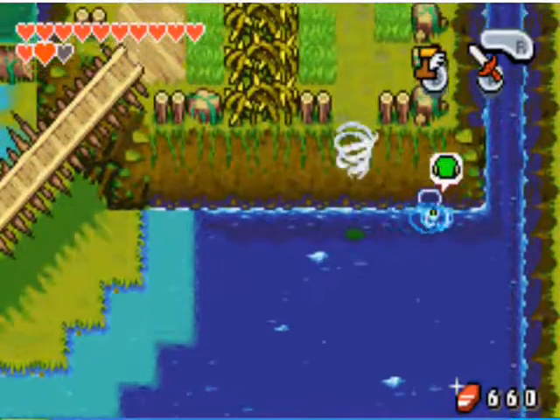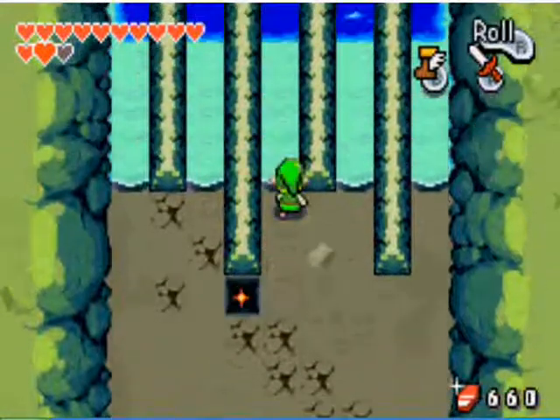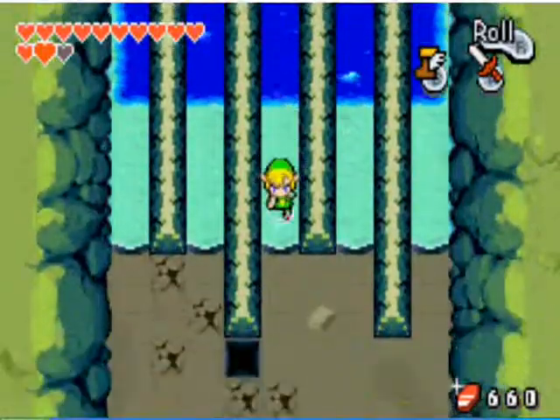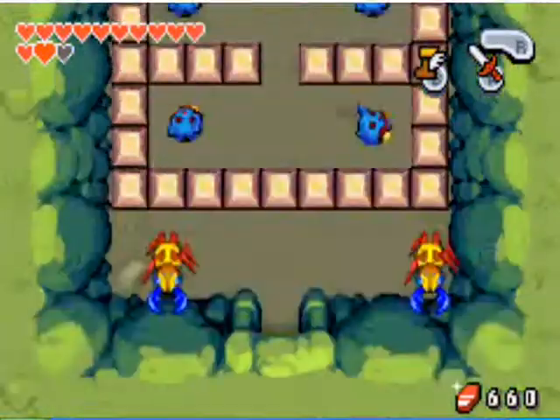Once you swim in there, head up into the little hole you get. There's a bunch of little ways to go. You want to head to the fourth one from the left.